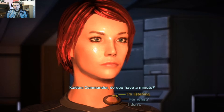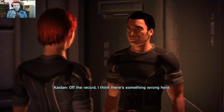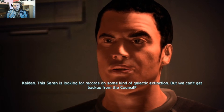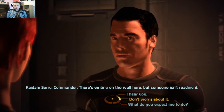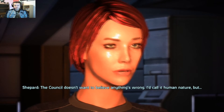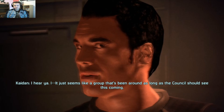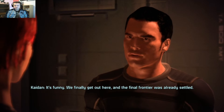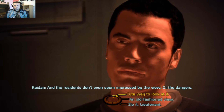Commander, do you have a minute? I always make time for my officers. Off the record — I think there's something wrong here. Saren is looking for records on some kind of galactic extinction, but we can't get backup from the Council. There's writing on the wall here but someone isn't reading it. The Council doesn't want to believe anything's wrong. It just seems like a group that's been around as long as the Council should see this coming. We finally get out here and the final frontier was already settled, and the residents don't even seem impressed by the view or the dangers.